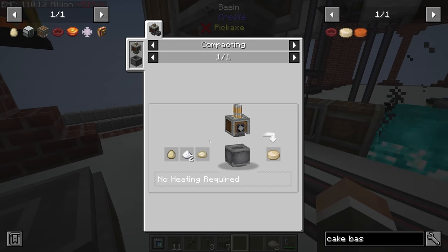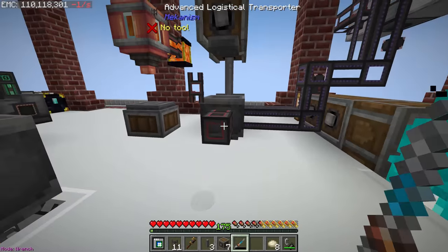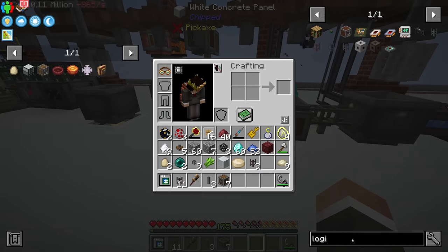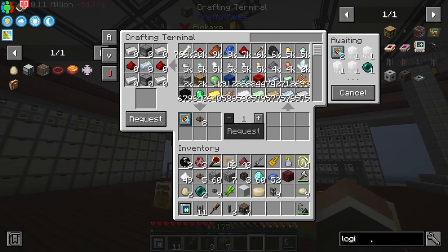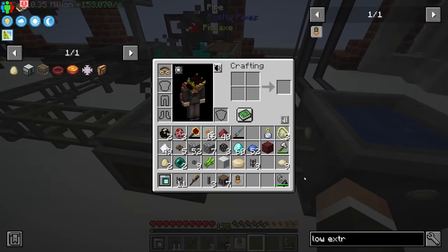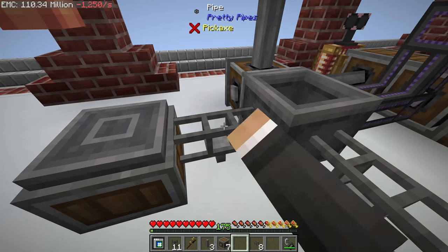We're making cake bases, which is not what we want — actually wait, a cake base is also a similar recipe using dough. There shouldn't be dough in here, it should be eggs. Of course this isn't going to work because I need to filter this as well. We'll need yet another low extraction module to move the eggs around — you can filter with logistical transporters if you have a logistical sorter, but we don't, so a low extraction module is the more consistent choice.